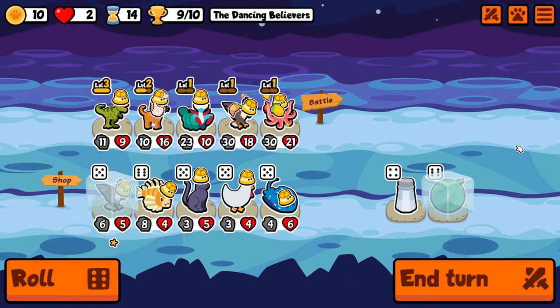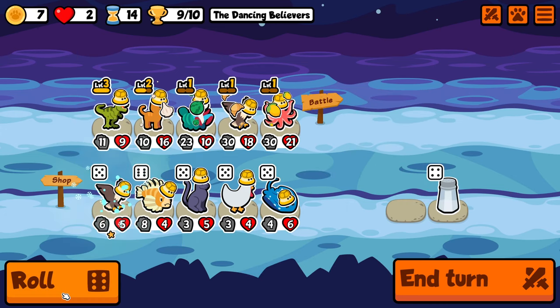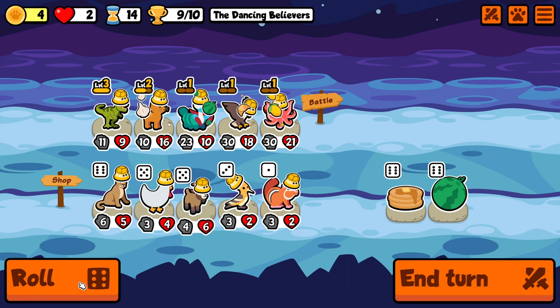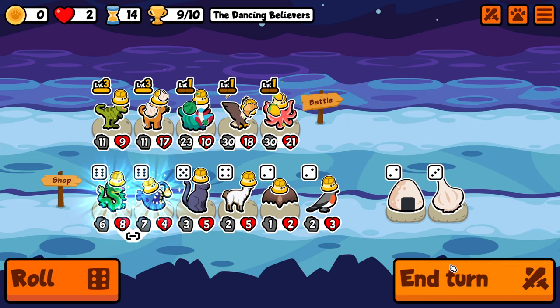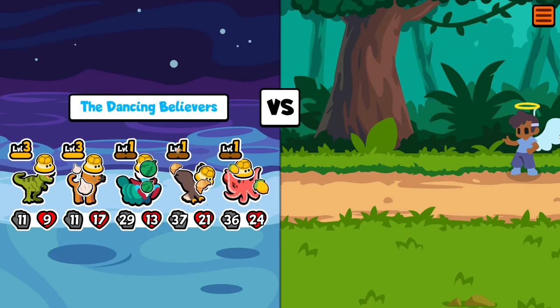I think I might have to unfreeze the eagle at the very least — I buy the melon and keep rolling for the tabby, hopefully we find it. With the last remaining gold we actually find it and get tabby cat up to level 3. So all that's left is to win, and hopefully this happens on this turn because it's going to be getting even more difficult from here.